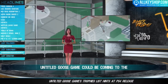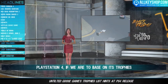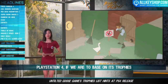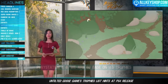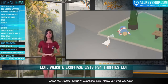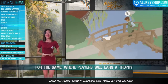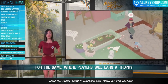Untitled Goose Game could be coming to PlayStation 4, based on a PS4 trophy list spotted on the trophy list website Exophase. The list shows players will earn trophies by completing to-do lists and other tasks. Developer House House has not confirmed anything yet, although they previously mentioned plans to potentially bring the game to consoles. Untitled Goose Game is currently available for PC and Nintendo Switch.